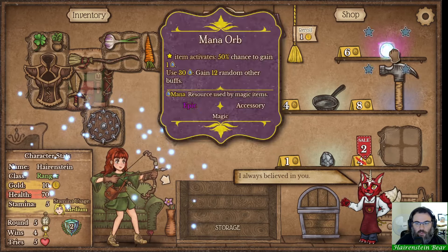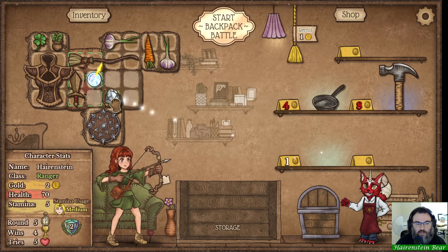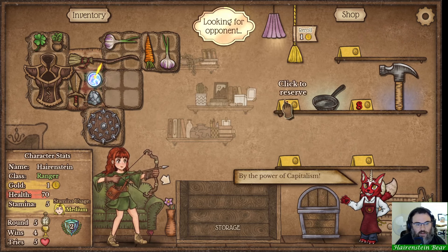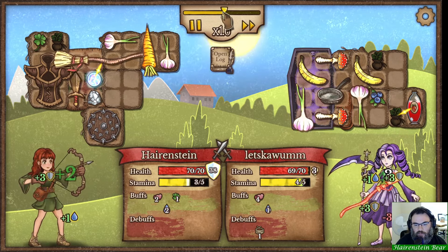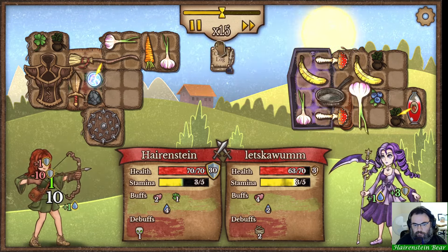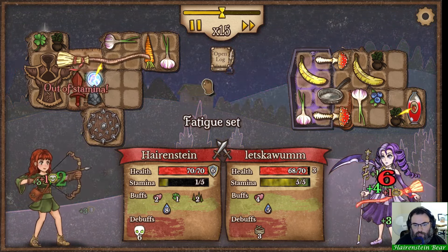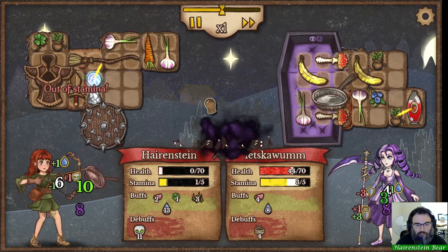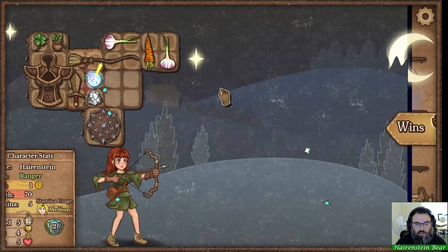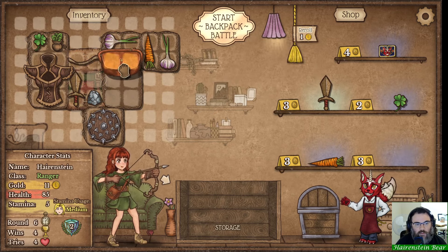There's a mana orb so we can make our magic staff. Cheap bag there, and might as well buy the stone. Continue on again and now we got our spike shield so we'll be able to deal damage back to people. We might get our first loss here - yeah, they have a lot of healing. First loss on round five, I'll take it all day long.